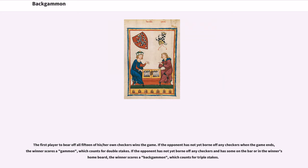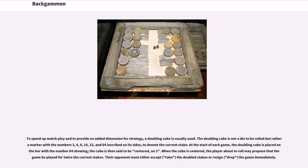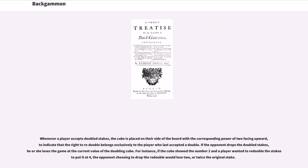To speed up match play and to provide an added dimension for strategy, a doubling cube is usually used. The doubling cube is not a die to be rolled but rather a marker with the numbers 2, 4, 8, 16, 32, and 64 inscribed on its sides, to denote the current stake. At the start of each game, the doubling cube is placed on the bar with the number 64 showing; the cube is then said to be centered on 1. When the cube is centered, the player about to roll may propose that the game be played for twice the current stakes. Their opponent must either accept (take) the doubled stakes, or resign (drop) the game immediately. Whenever a player accepts doubled stakes, the cube is placed on their side of the board with the corresponding power of 2 facing upward.